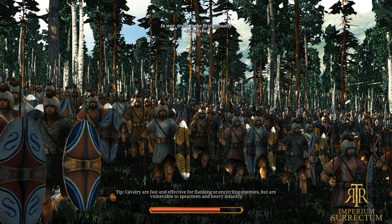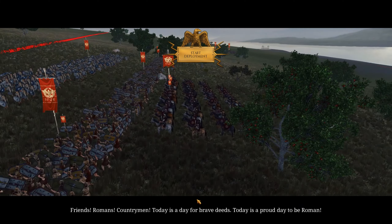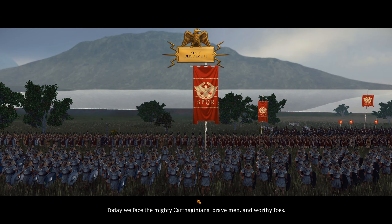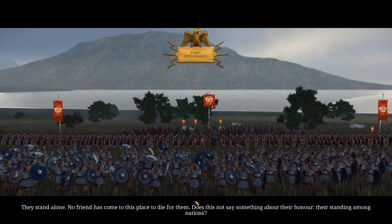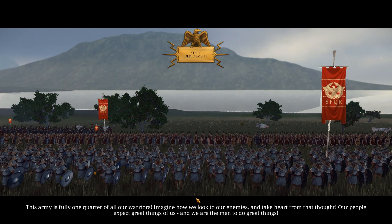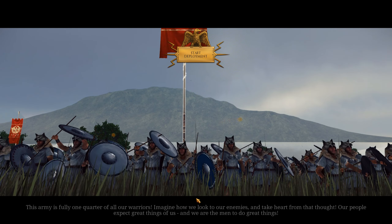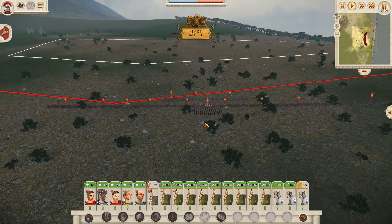Up in the north, we conquered Cisalpine Gaul. Friends, Romans, countrymen — today is a day for brave deeds. Today is a proud day to be Roman. Today we face the mighty Carthaginians, brave men and worthy foes. They stand alone. No friend has come to this place to die for them. Does this not say something about their honor, their standing among nations? This army is fully one quarter of all our warriors. Imagine how we look to our enemies and take heart from that thought. How people expect great things of us, and we are the men to do great things. Let's go smash some Carthaginians!